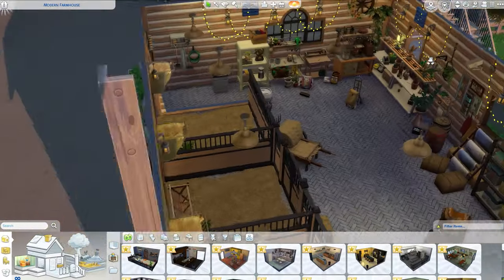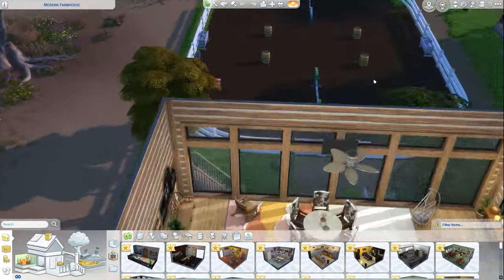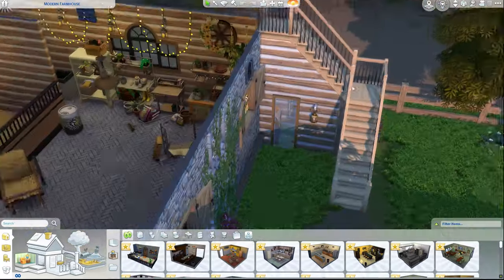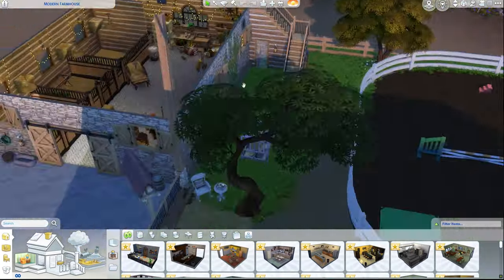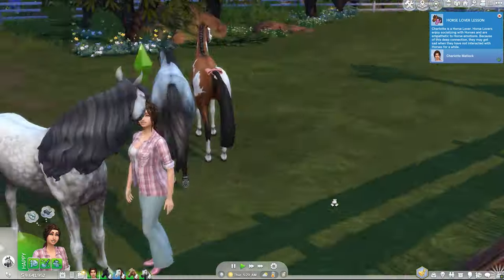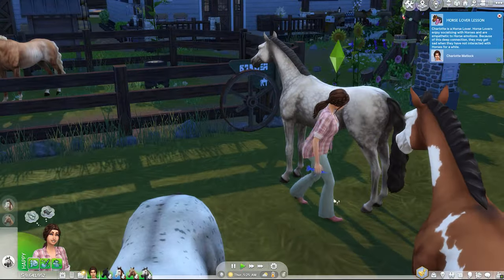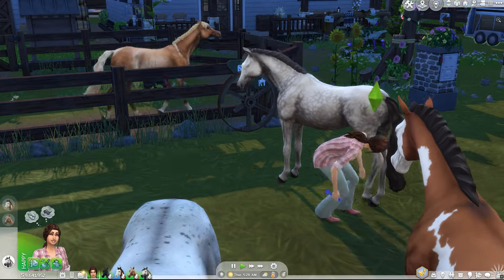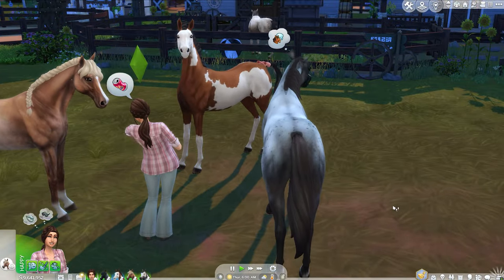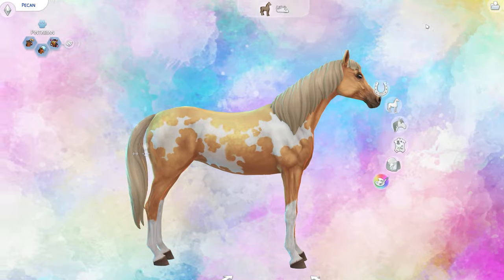Number one is The Sims 4 Horse Ranch. Embark on a Sims 4 adventure with the Horse Ranch DLC. With The Sims 4 now being free to play, acquiring the Horse Ranch DLC opens up a world of possibilities. You can design and personalize your own horse ranch, create a charming stable, and decorate your ideal barn. You can also have fun creating your dream horse in Create-a-Sim and live out your equestrian dreams in the form of pixel ponies.